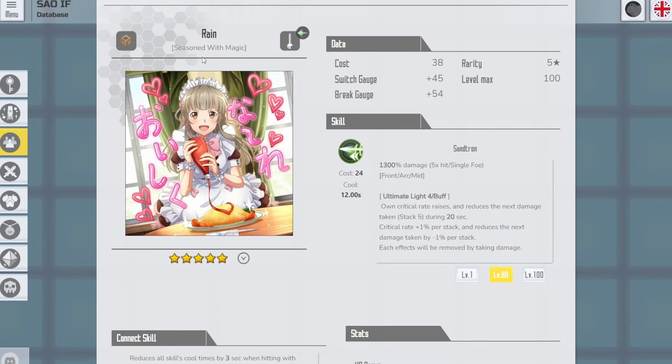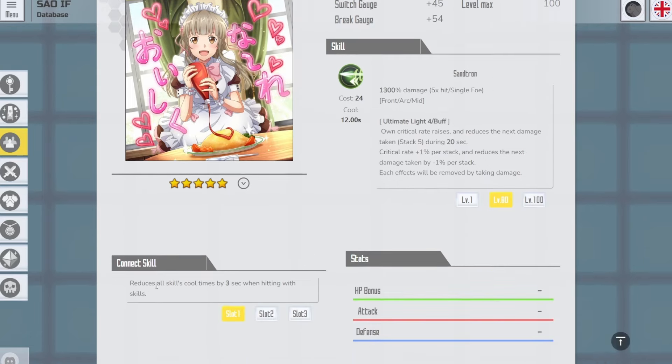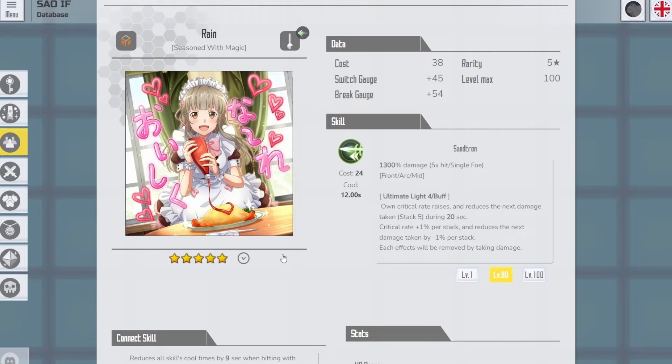Next we have Season with Magic Rain, which is a rapier connect skill. It will deal 1300% damage to a single target. When you use it, you gain a buff that raises your critical rate, and you also get stacks of crit rate, which is nice. On the connect skill, you will reduce the skill cooldown time by 3, 6, and 9 seconds, which is really good for rapier. You definitely want a connect skill on rapier. So this is a really nice support connect skill.